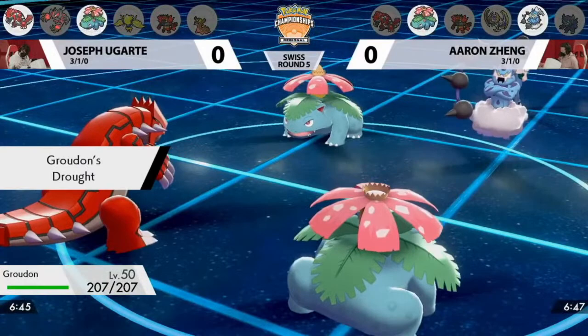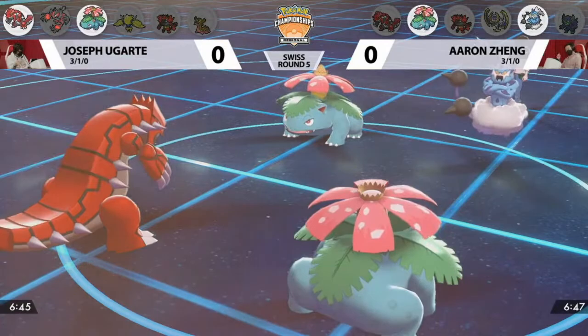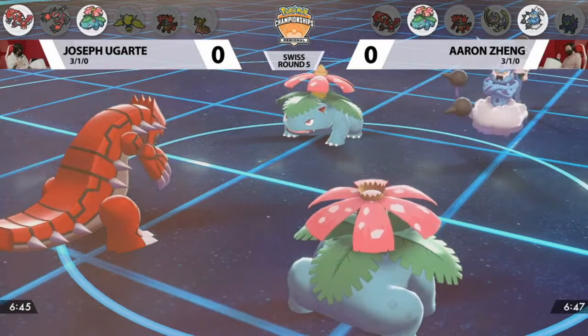A very common dynamic with speed changes: if you switch Groudon in, thanks to Venusaur's Chlorophyll ability it will double its speed instantly and then be able to attack faster. So does one of the trainers do it? Yes — Joe is deciding to get the sun here, swapping out the Eveltal, bringing the sun, and also making sure this Eveltal can't get hit with an electric type move.